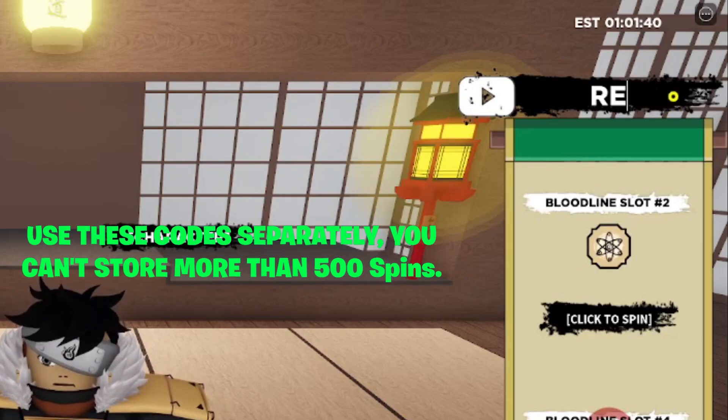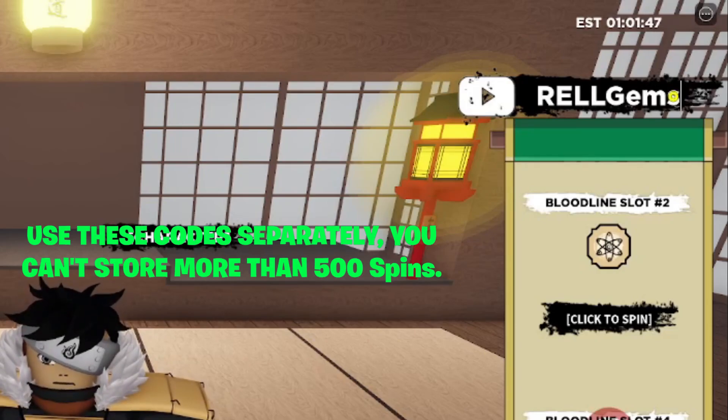Next is the RellGems code. The game developer Well Games gifted free bloodline bags to anyone who can redeem it, but it requires joining the Well Games group and reaching max rank — I believe that's rank 50 — then use code RellGems. The code itself is: uppercase R-E-L-L, uppercase G, lowercase e-m-s. It should give you 10,000 red points and 100 spins if still active.